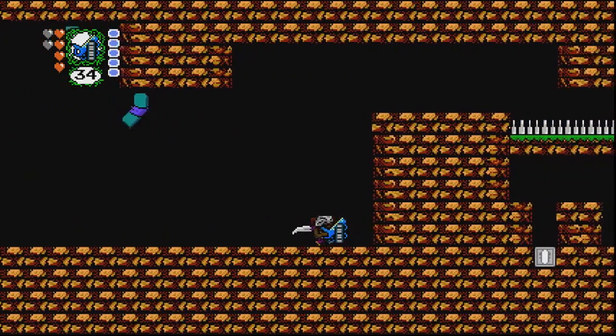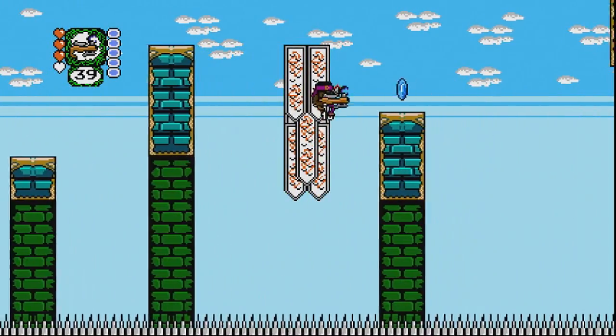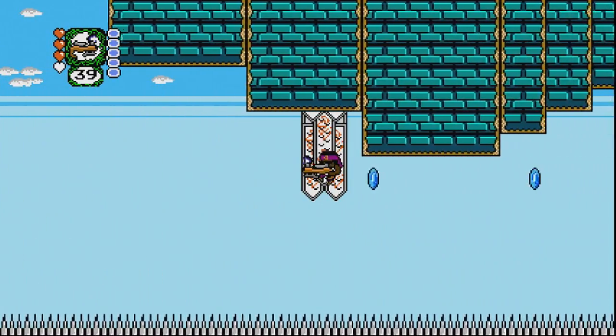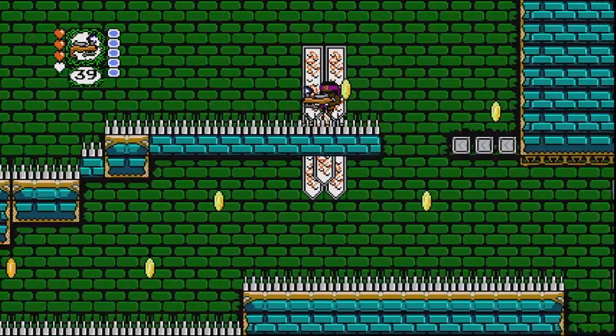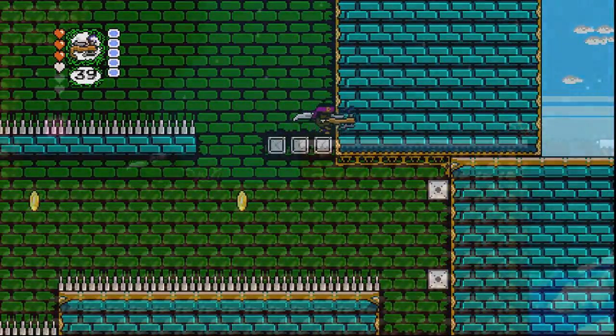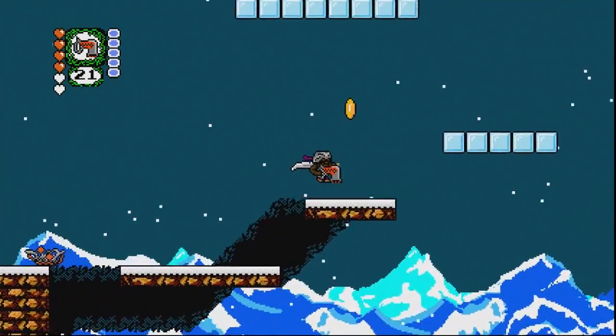After the introductory level, you get control of your character in the main world. In the center is a city that you'll be able to travel to and interact with certain characters. There are cameo-style characters thrown into this, and you can buy more supplies and even armor upgrades once you're able to find them in the world itself.